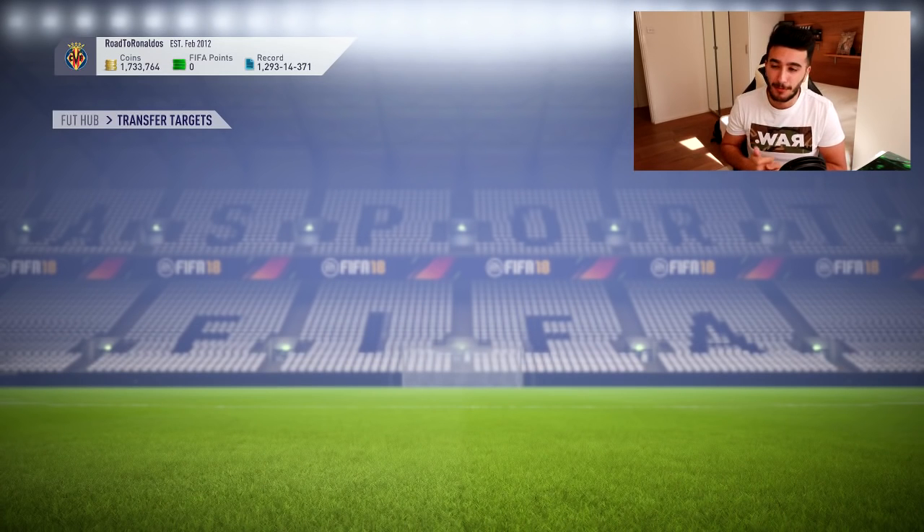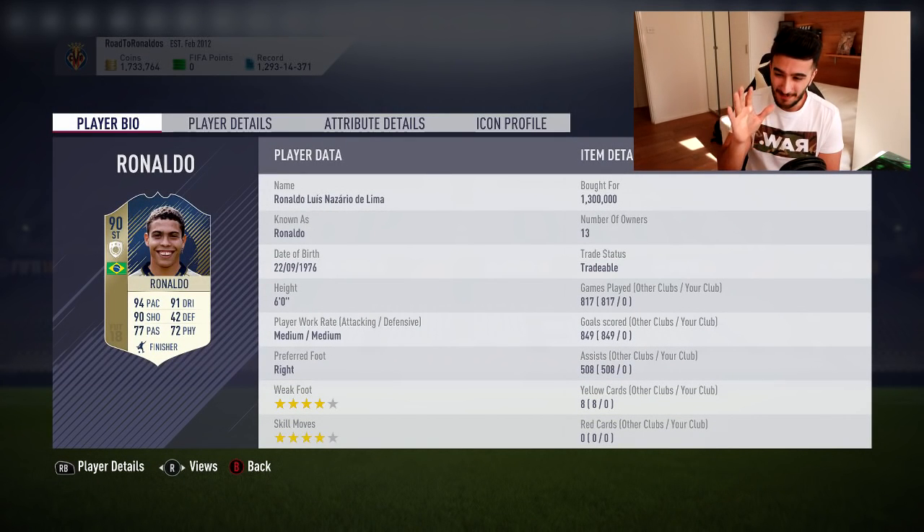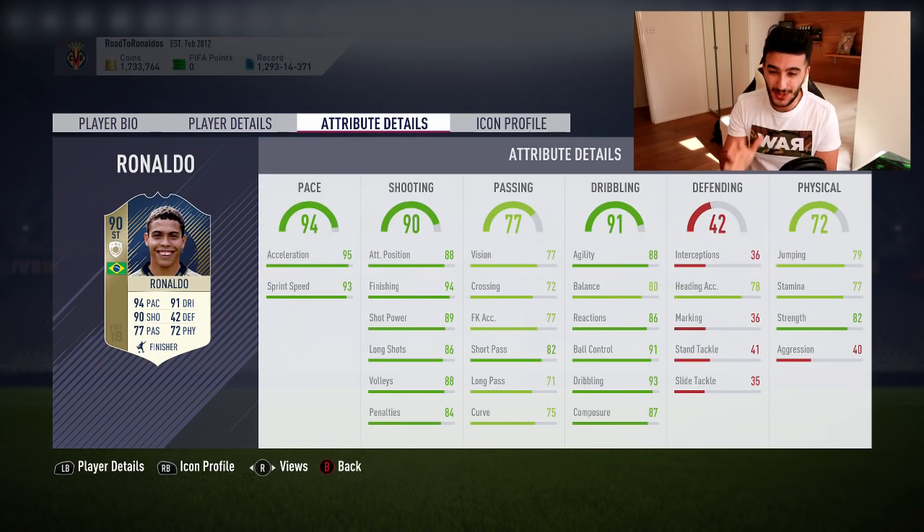Obviously we don't have the coins for the prime, but the whole purpose of this series was to get both Ronaldos into our team. We had Cristiano for a very long time and used him until his price crashed below 1 million. And now we have gotten ourselves baby icon Ronaldo! These are his stats: 95 acceleration, 93 sprint speed, 94 finishing, shot power, long shots — everything looking good! Dribbling is amazing. Passing is kind of questionable, but it's a striker, so you wouldn't really expect something incredible there. Physically, we could give him a little upgrade.